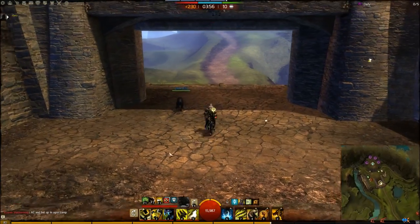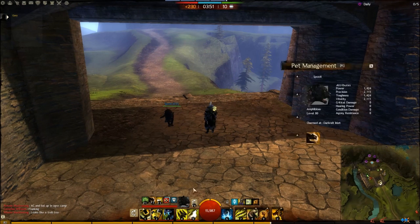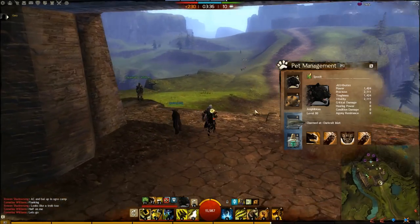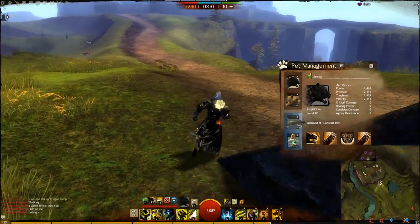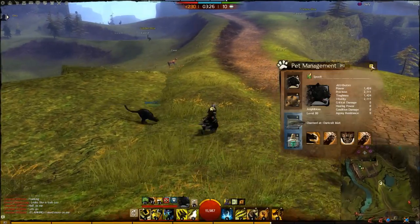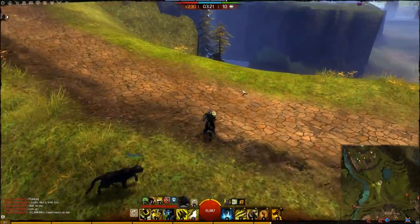For pets, it doesn't really matter what you choose, but for above ground I like to use the healing bear or the brown bear because they remove conditions, and the panther because it can go invisible and attack people without them really knowing it. Underwater, I like the shark and the jellyfish because they have some nice moves. When you get into a world, just start getting your stacks.